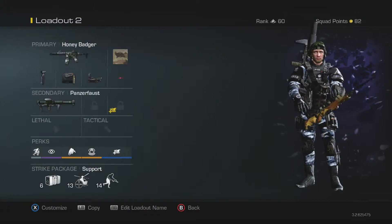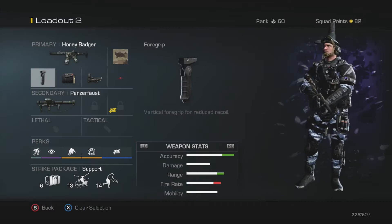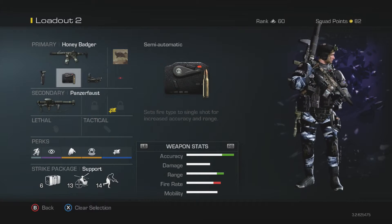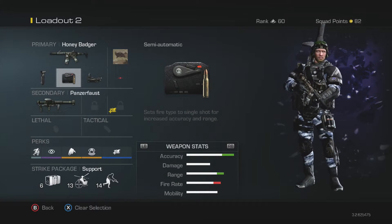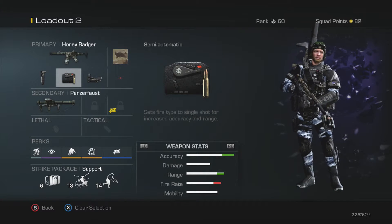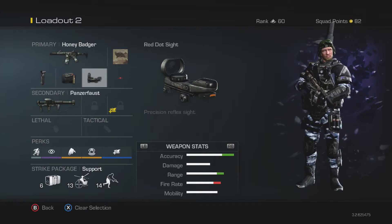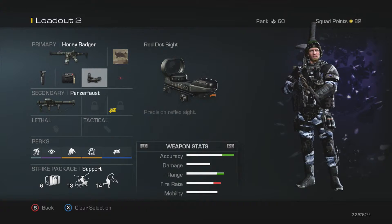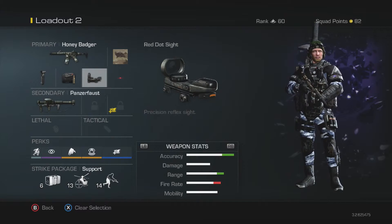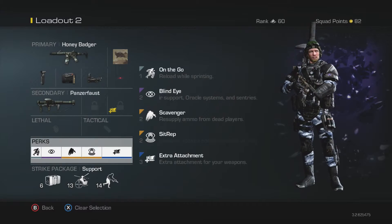It was this Honey Badger setup. As you can see, I'm running a foregrip — you don't actually need it, you can take it off if you don't want to run 3 attachments. Semi-automatic really helps you control your recoil. In Hardcore, it's either 1 or 2 shots to kill with the Honey Badger even at range — 2 for range, 1 up close. And of course a sight, though if you don't want to run one that's fine. I ran the foregrip and Red Dot just in case I had to spam the trigger a little bit; the foregrip makes recoil easier.